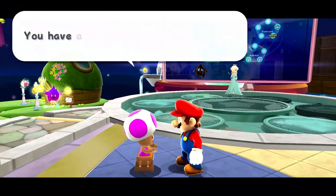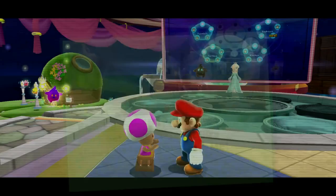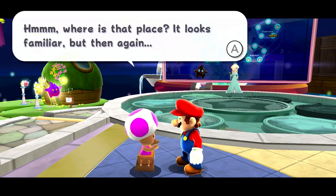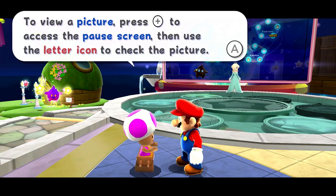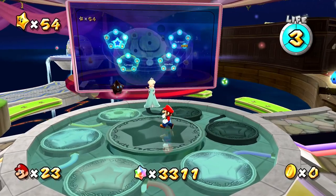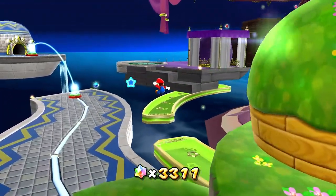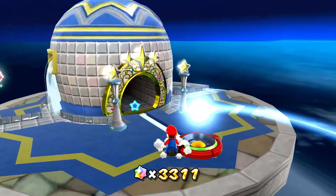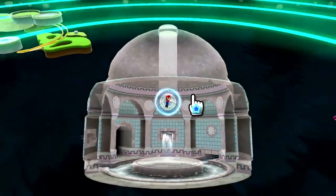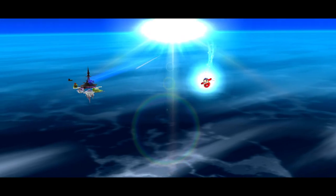It looks like Rosalina does have some mail for us — is it going to be from Luigi? Awesome. "Bro, I got a star, but now I can't get back. This picture shows where I am — help me!" So I'm pretty sure that's from Battle Rock Galaxy. It looks familiar. We'll give you this picture so you won't forget where Luigi is. Press plus to access the pause screen, then use the letter icon to check the picture. It doesn't look like there's anything new waiting for us anywhere, so I guess we are good to check that out. That was in Battle Rock Galaxy, which I'm pretty sure is in the Fountain Dome. So we'll run over there really quickly and see if we can save Luigi.